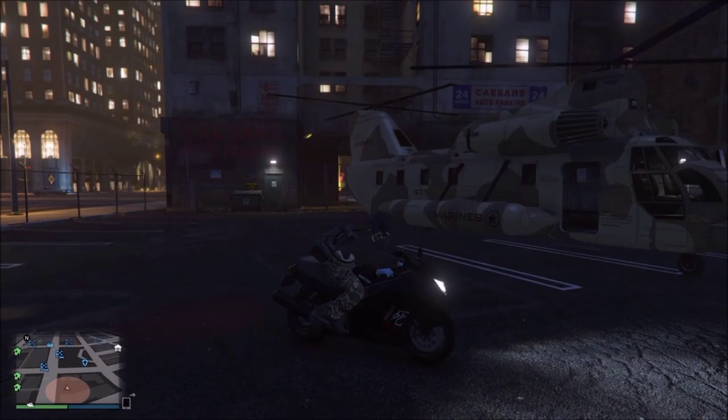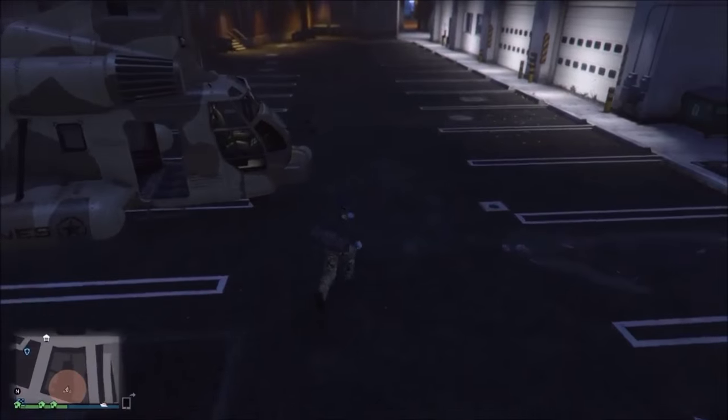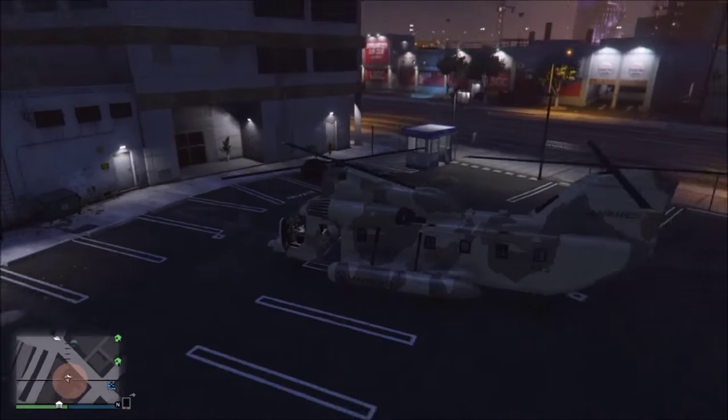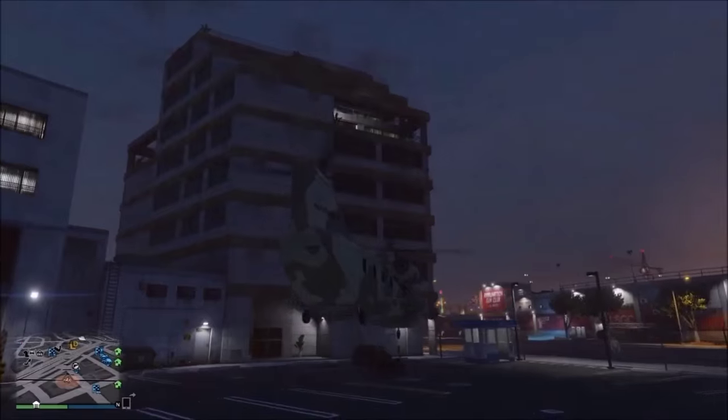Okay so as you guys can see on the screen I've got my bike. So now I need to get into the cargo bob and I need to pick this up using the hook. And once I've put this up I just need to take it right over to the IAA building.